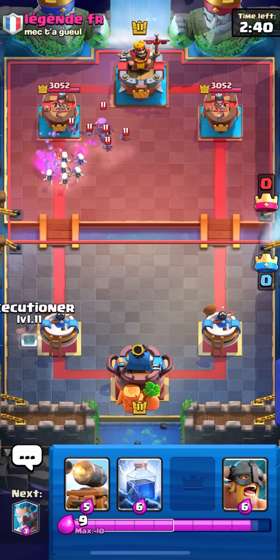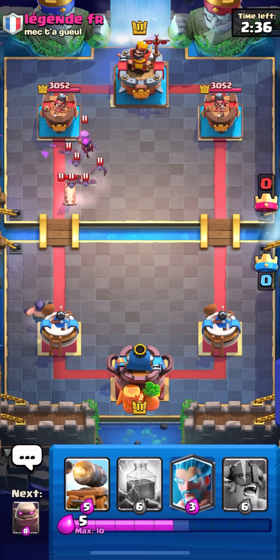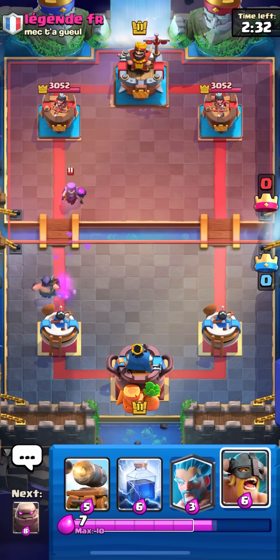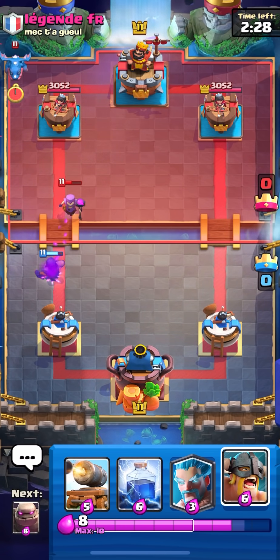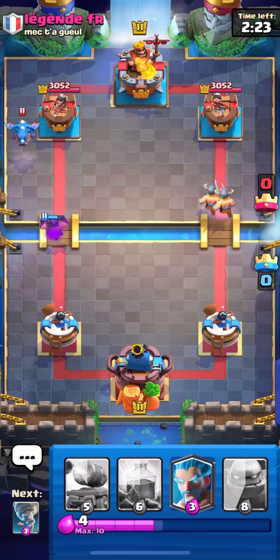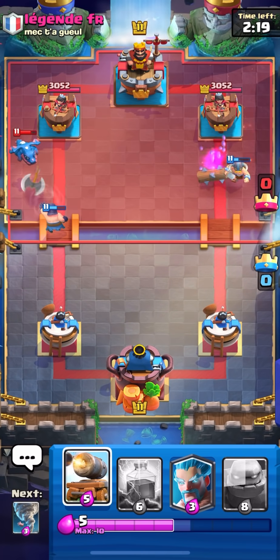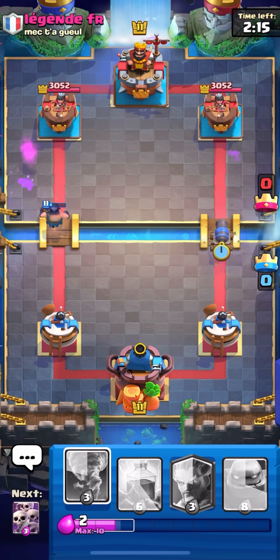He's using Mother Witch, which is a little annoying, but we have our Executioner cycle which is going to take care of all the Bats and the cursed Royal Hog. XC finishes off his Mother Witch. He's going to spam E-Barbs opposite lane since his E-Drags aren't really going to do anything, and he's forcing a Fireball and Log on defense. I'm going to spam the Cannon Cart because he just used a lot of elixir.